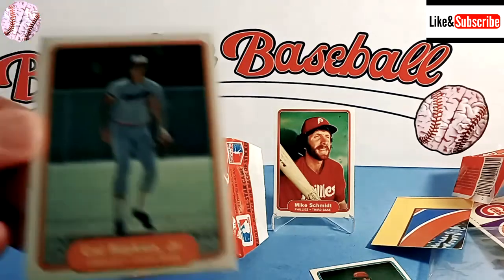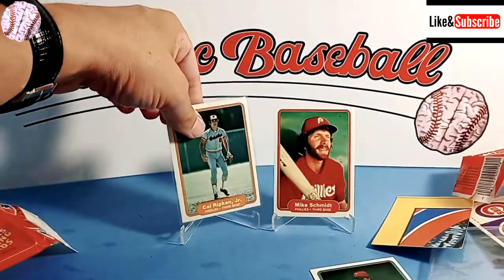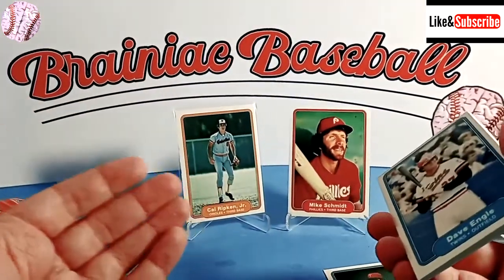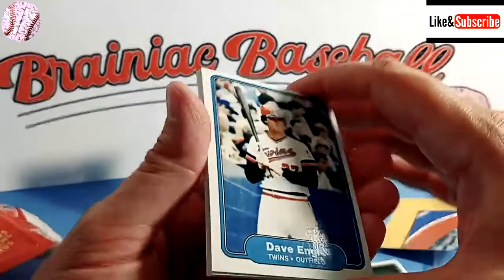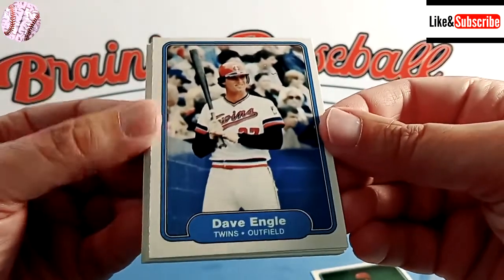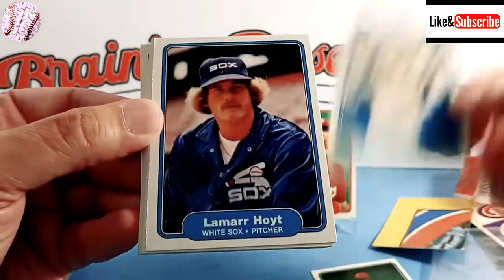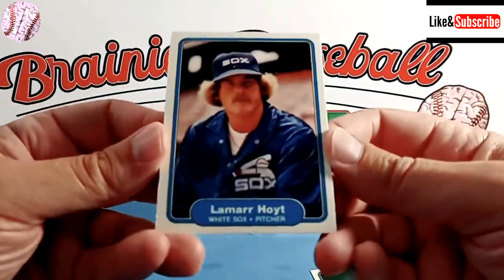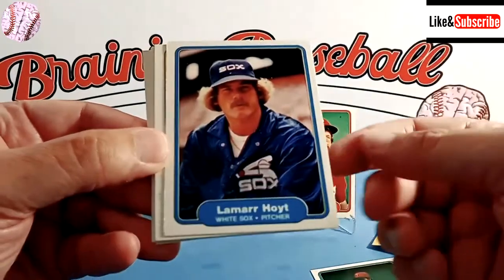I don't have a top loader handy, so we're going to take that and put it over here, and I'll get it sleeved up properly after we're done. I mean, how much better can you get than that? We got Michael Jack Schmidt, Cal Ripken Jr., and Reggie and Dave Winfield. That's my best hit I've had in a long time. Dave Engel — what a letdown you are — a former future Detroit Tiger who caught for us for a few years. Lamar Hoyt, Cy Young Award winner, had some serious drug issues in his career that cost him a good portion of it.